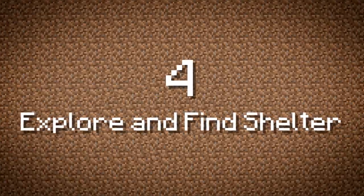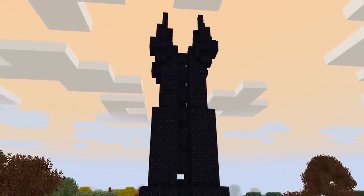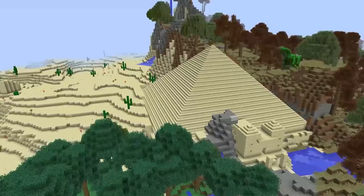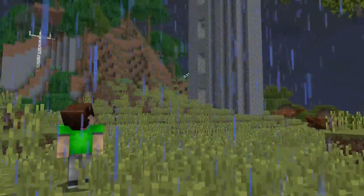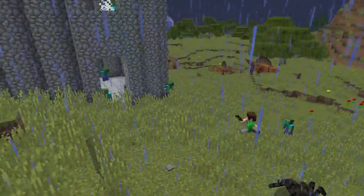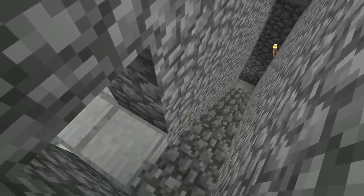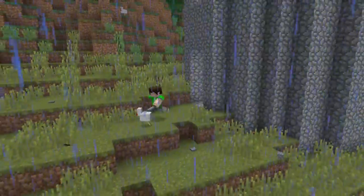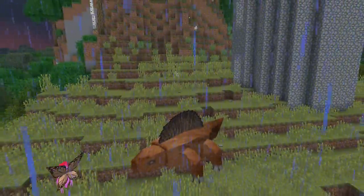Number 4: Explore and Find Shelter. Once spawning, one of the most important things you can do is explore. There are hundreds of randomly generated structures that can appear throughout the world — some hold treasure, while others hold secrets and challenges, but most importantly they hold shelter from the dangers outside. Rather than struggling to build in the wild, Sub has found a structure and decided to clear it out and make it his home. This could help you skip a few of the more basic steps, with loot chests containing all sorts of helpful things. Abandoned shelters are much safer to sleep in than out in the dark, open wilderness.